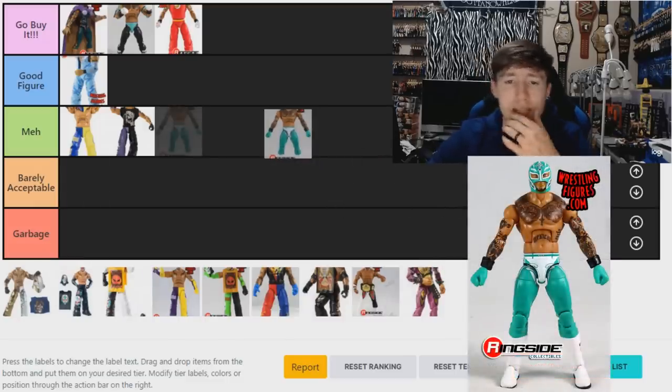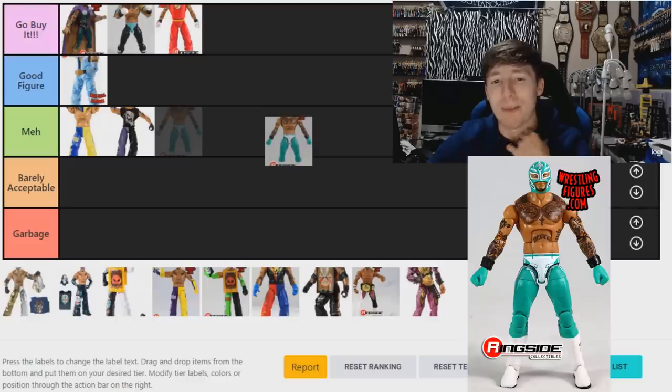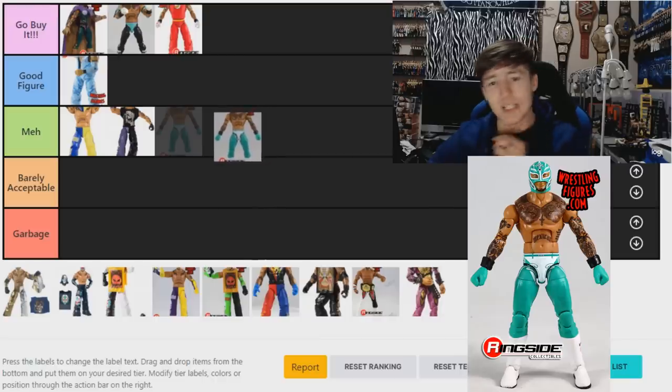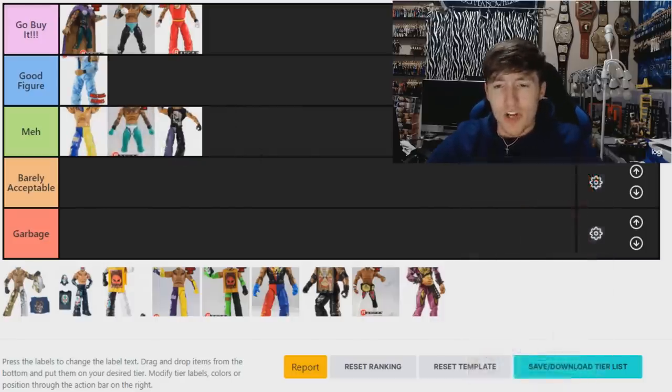The Elite 69 Ray Mysterio is sort of hard to judge. It had really massive hands and the head sculpt was not great, but I really like the attire and the body on it. It also has that underwear look, but it's really good once you switch out the hands. I'm going to go 'Meh' — just above the Elite 1.